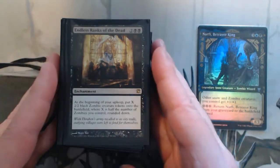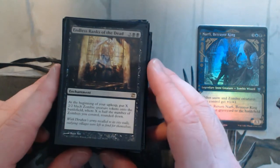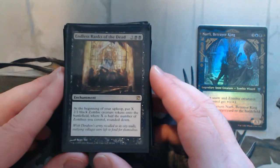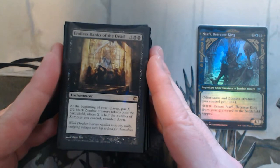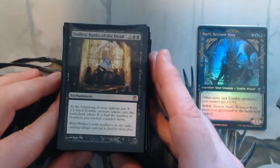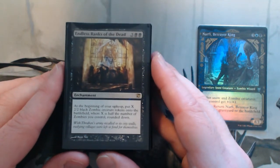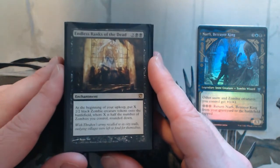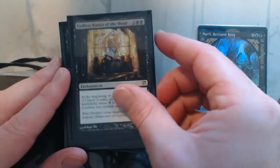Endless Ranks of the Dead — this one is hard to evaluate sometimes because it has such a high ceiling. It is rounded down, so you could have one zombie and it does nothing, and then you have to wait until your next upkeep. But you could have ten zombies and you're getting an additional five. So it can be very swingy — it's a bit of a win-more card, but man, do I love it when it goes off.